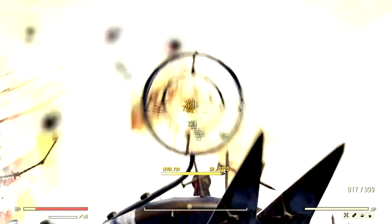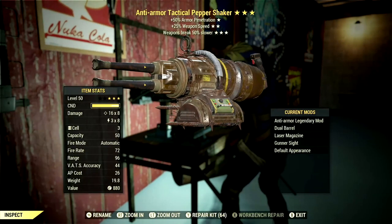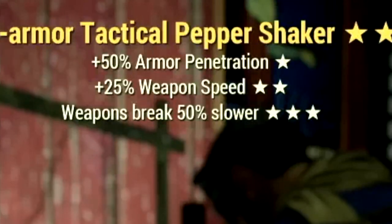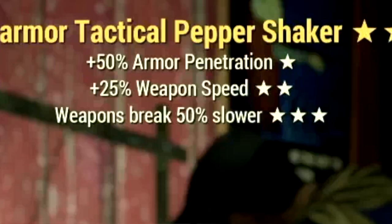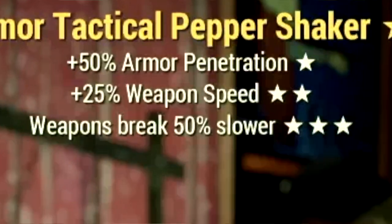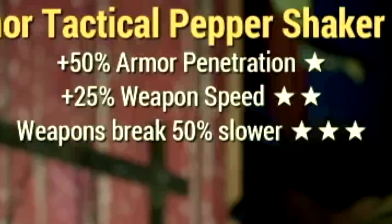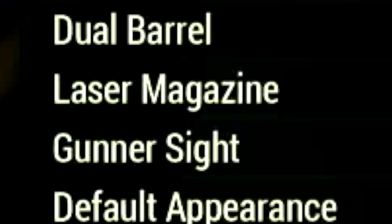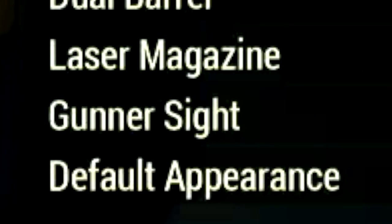We have my in-game Bloodied Pepper Shaker build. Starting off with the weapon, this is my 3-star legendary Pepper Shaker that we're going to be using for the video. The main legendary effect is the anti-armor effect, which is a plus 50% to armor penetration, has a plus 25% to weapon speed, and it also has weapons break 50% slower. Over in the mods, we're using the Dual Barrel, Laser Magazine, Gunner's Sight, and the default appearance.